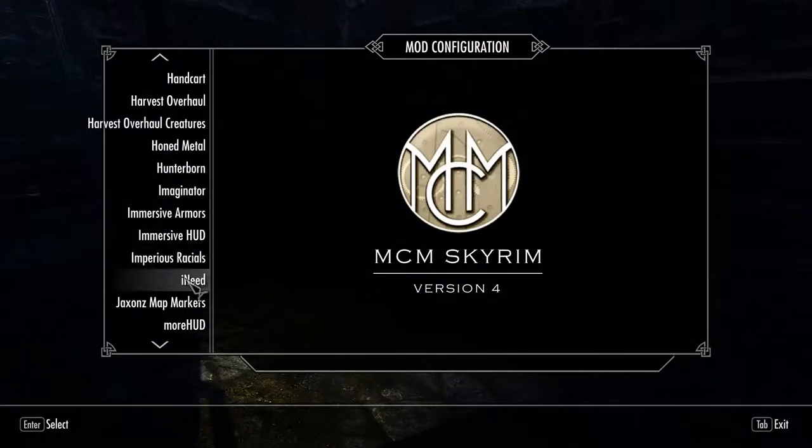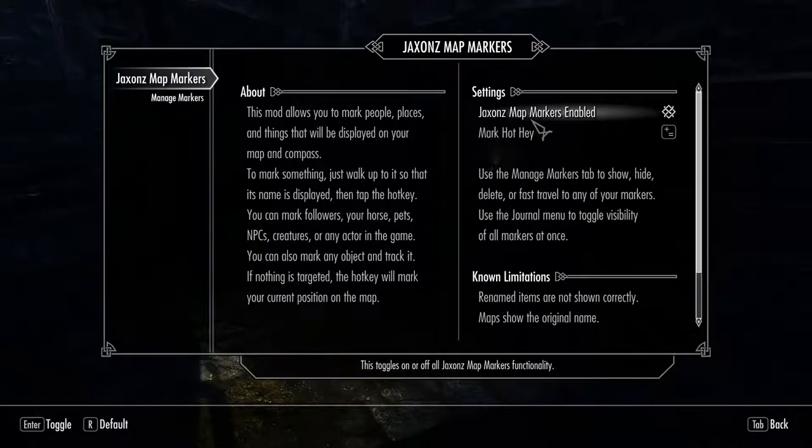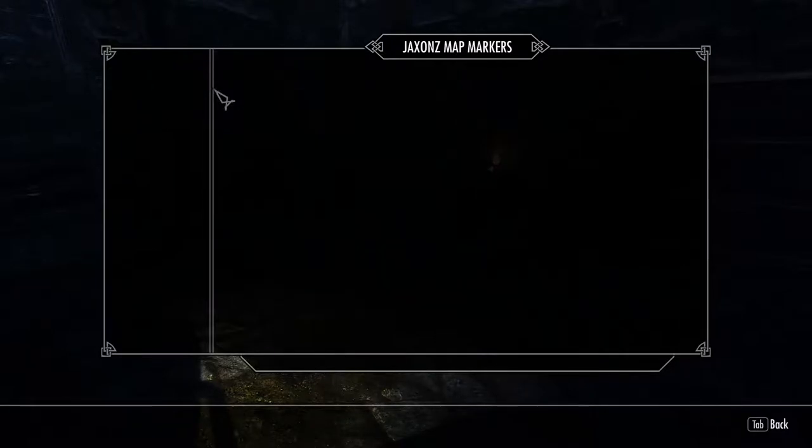Jackson's Map Markers I put in specifically for one of the mods I loaded — the Atlas Pack Mule Pony mod. That mod treats the pony as a follower rather than an animal, so if you fast travel you can lose them. Jackson's Map Markers lets you set markers on things you can lose, which solves that problem.